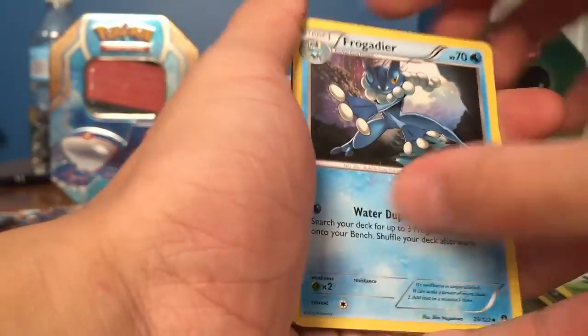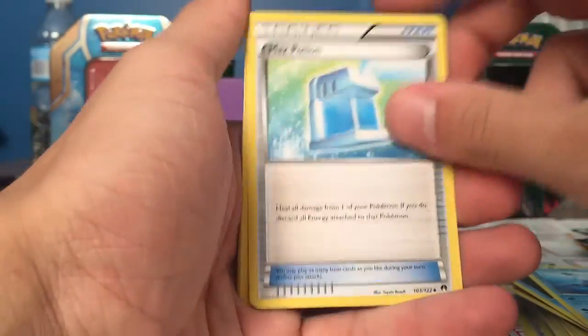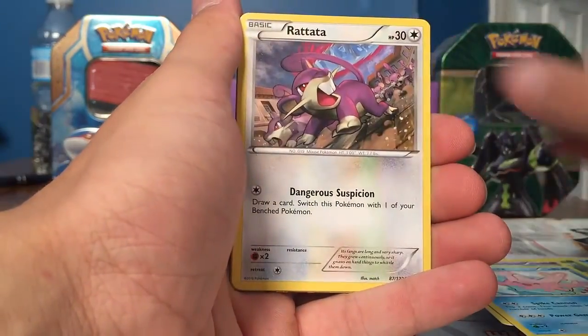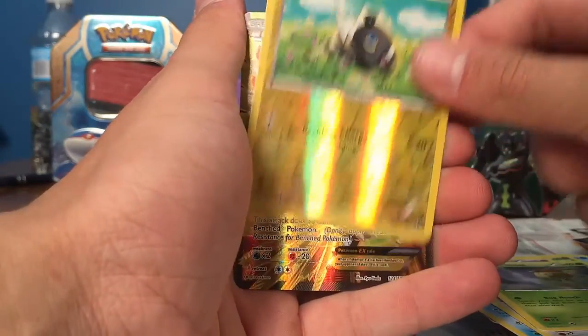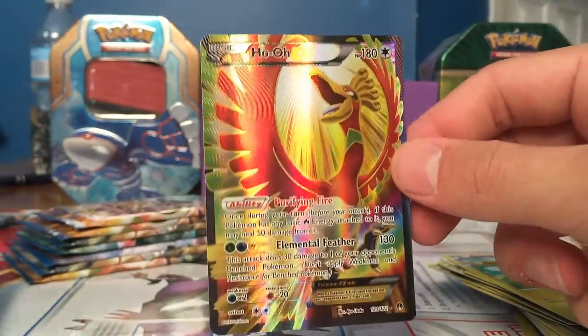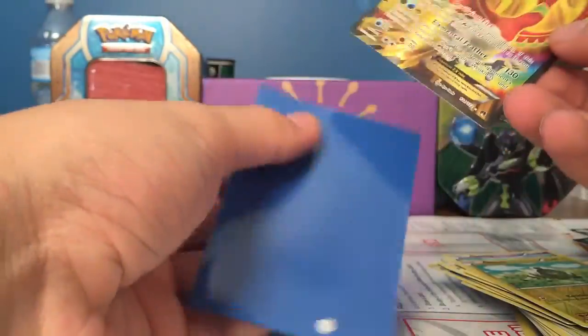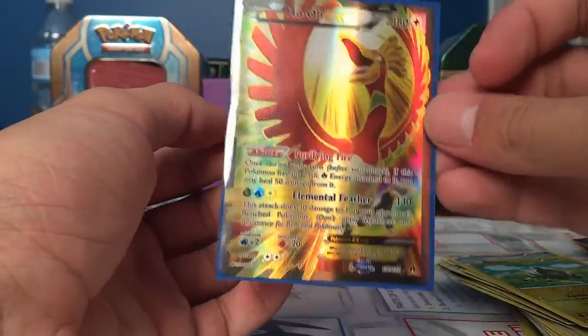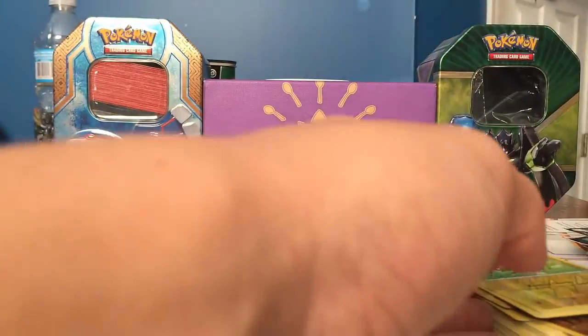We have a Frogadier, Lapras, Max Potion, Petilil, Skrelp, Corsola, Barboach, Cricketot, Blitzle Reverse — and oh my god, a Ho-Oh EX Full Art! Wow, that is beautiful. Oh my god, that's epic. That is such an awesome card. Unbelievable. I totally forgot about that card from the set, so I'm happy.